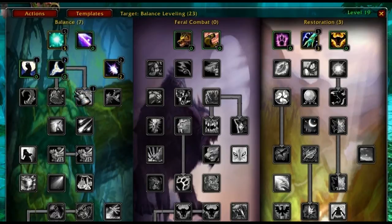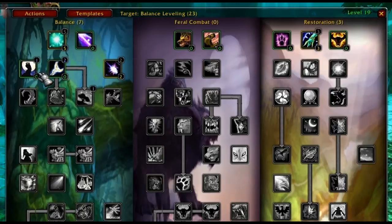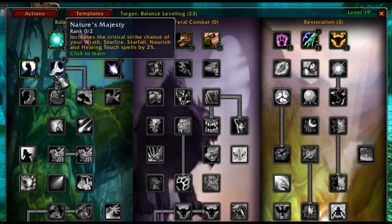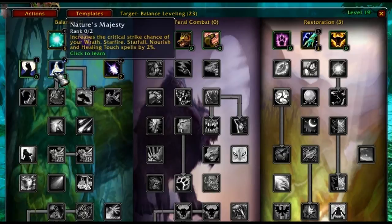Most of the goals here are to go down the tree as deep as you can. But spending talents in the correct order is very important, because one or two levels could mean one or two days of playing. You want to be able to take advantage of some talents very early on, because it will mean a lot in the long run.